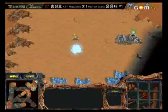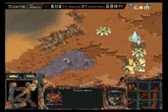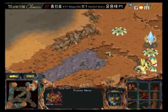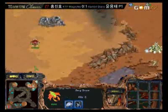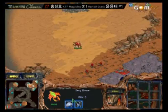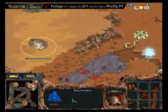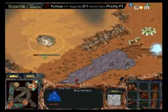I think that Free was actually checking to see if there might be another hidden hatchery up there. It would be possible to do some type of really technical strategy — oh wait, oh my god, he's going to do it again! This is why I love this guy. He's going to go for a sunken colony push at the entrance. Yellow, you are hot!